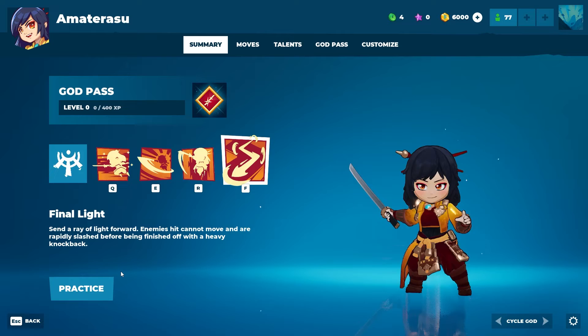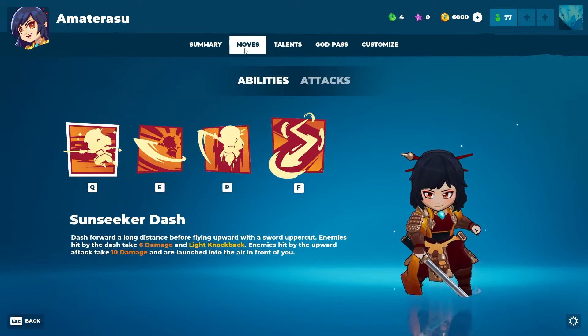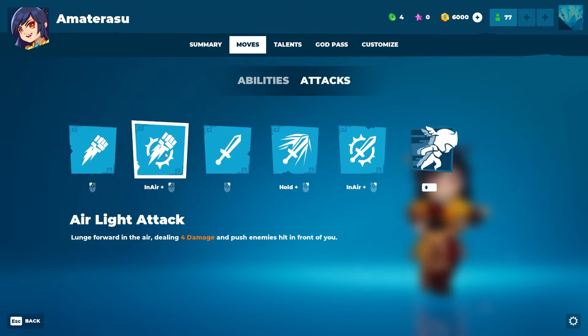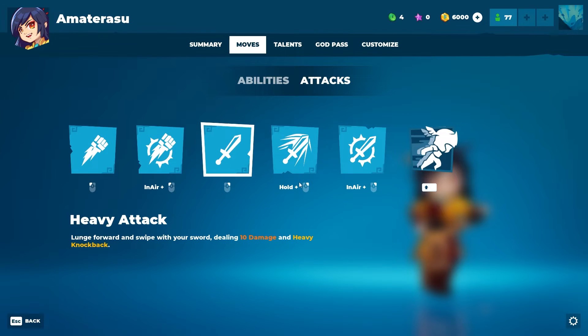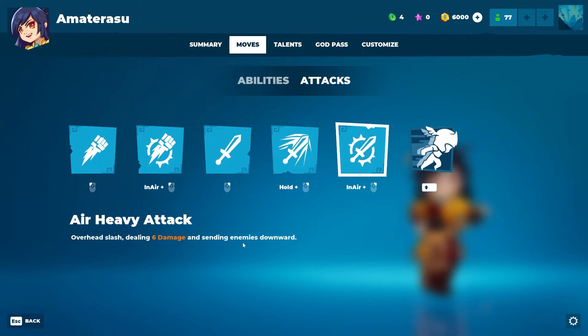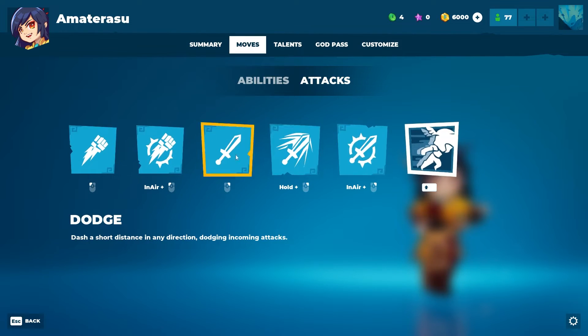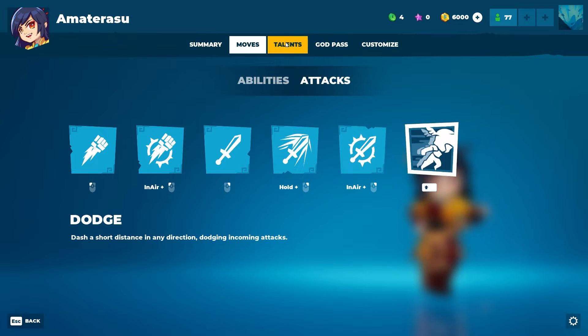Her regular attacks include light attack, air light attack, heavy attack, hold heavy attack, and air heavy attack. Then there's a dodge on all the characters — these are going to be the same for most of the characters, but there might be differences. Some gods will have unique ways of interacting with the world and other characters.